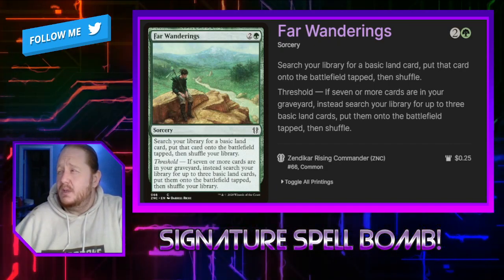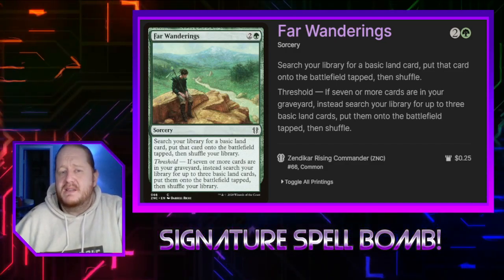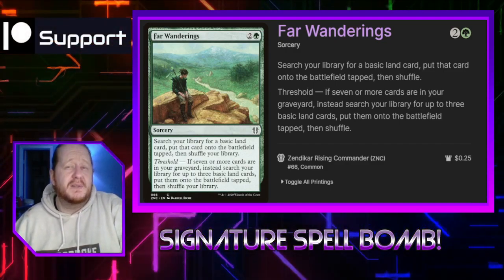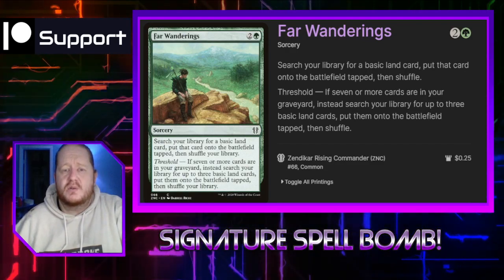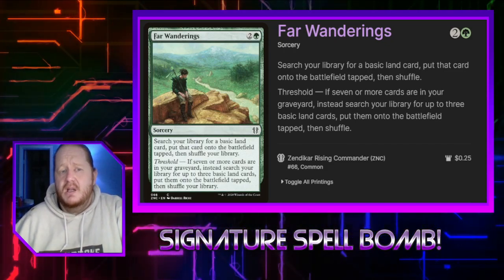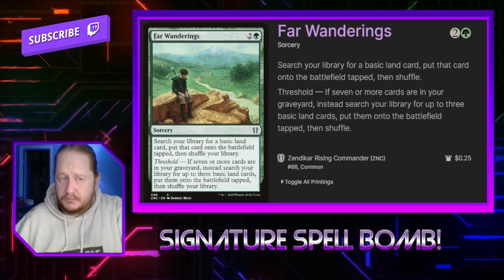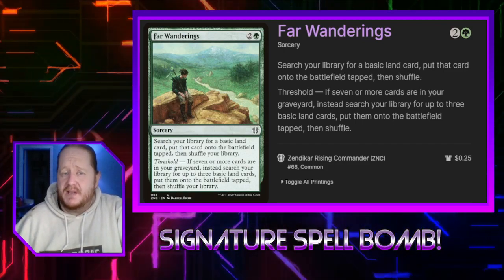Farwanderings is our first sorcery, so we're getting into our spells now. We search our library for a basic land card and put it onto the battlefield tapped and then shuffle. If we have 7 or more cards in our graveyard, instead we search our library for 3 basic land cards and put them into play tapped. This card is really good on turn 3 but also pretty good later in the game after some stuff has gone down.